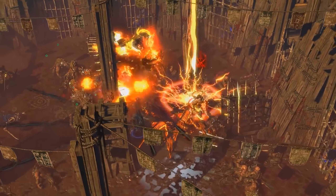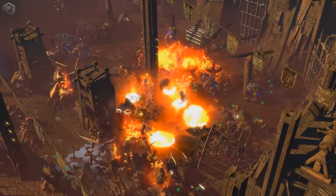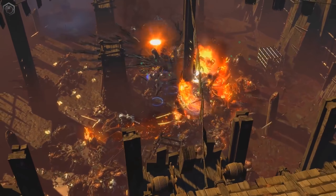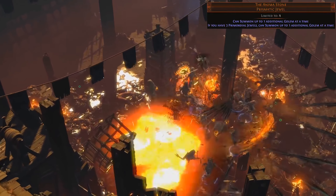To back up your skeletons, a Flame Golem setup is quite strong. Supporting them with Summon Phantasm on Kill will really grow your minion army. If you can get one, the Anima Stone is worth getting since a second Flame Golem is quite strong.